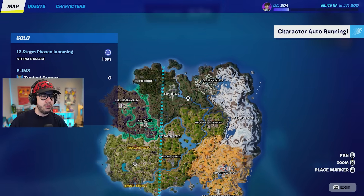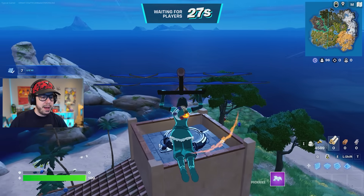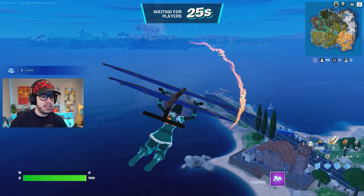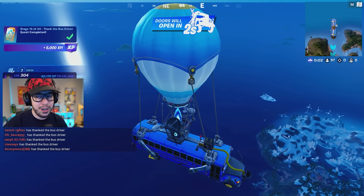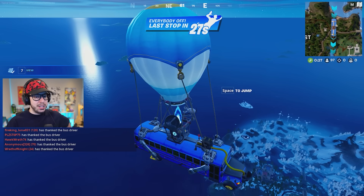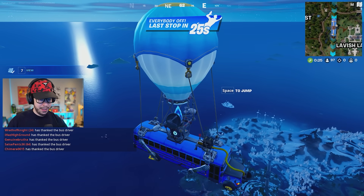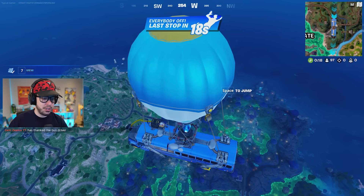We also got a brand new location on the map which you actually can't see unless you kind of look for it. It doesn't show on the map. It's like an iceberg that keeps coming closer and closer as time goes on. Midas is also on Spawn Island. That's the Avatar iceberg over there — we're not gonna land there. I landed there in my TG Plays video, so go check that out. There's a guaranteed rare chest on the iceberg, which is pretty cool.